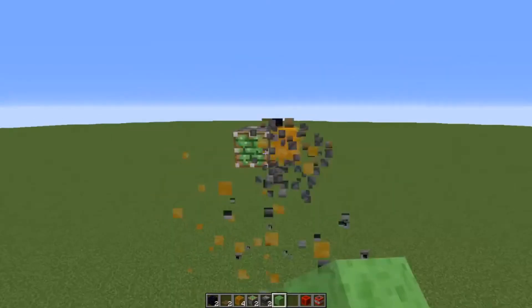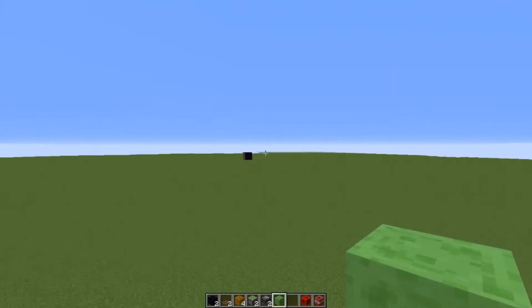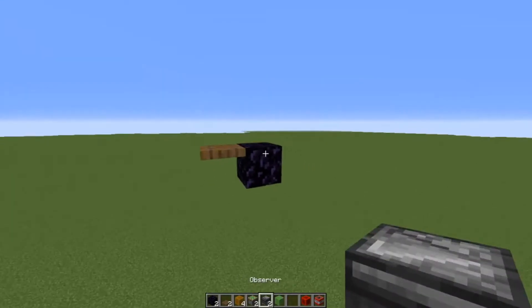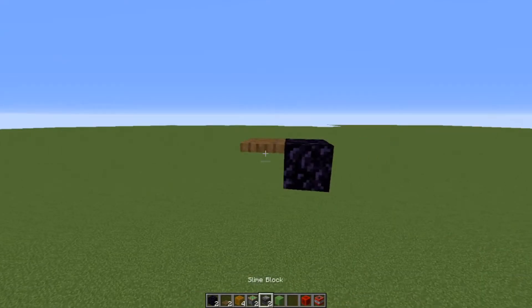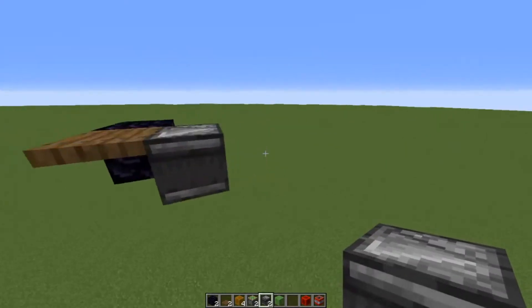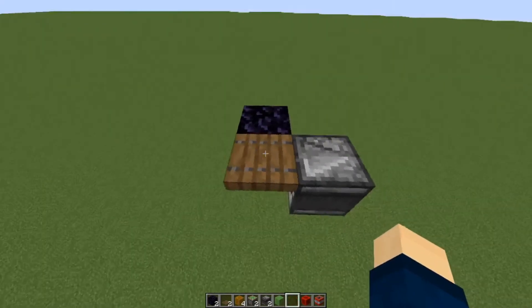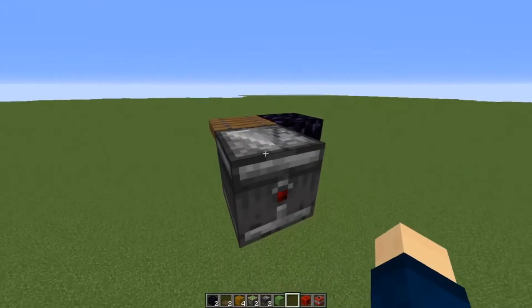Anyways, I'll show you how to build it. You only need these three types of blocks for the main thing — everything else is optional. So we're gonna start with an observer facing into a trapdoor, or you could use a fence gate or anything that gives off one pulse whenever you activate it.